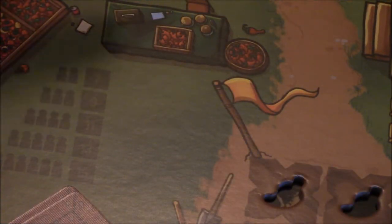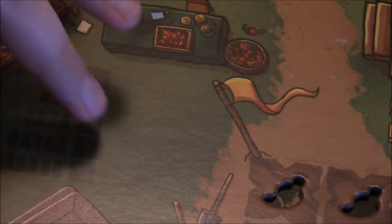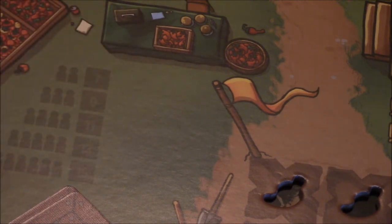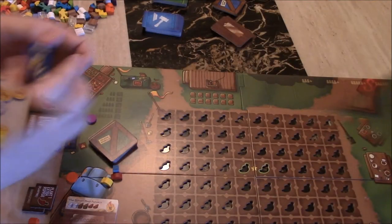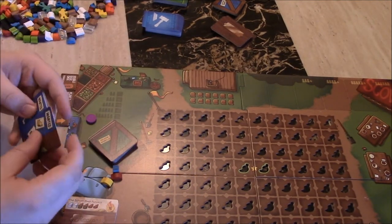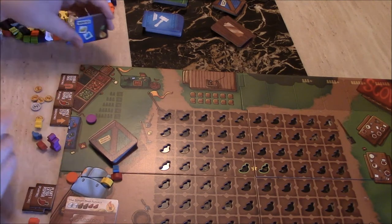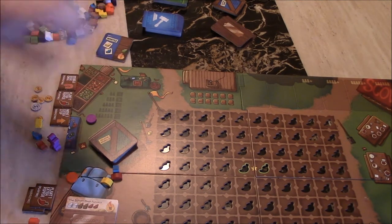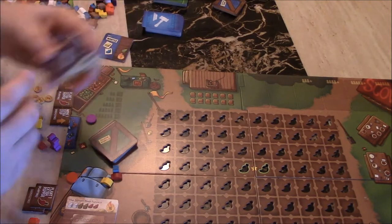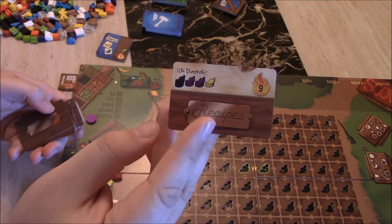For two players you have seven of these cards, three players you have nine, four eleven, five thirteen, and for six players you have fifteen. So we have our seven picked out here. On the other side of the board there's a similar chart that shows how many recipes — these are other ways to score victory points.